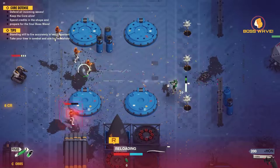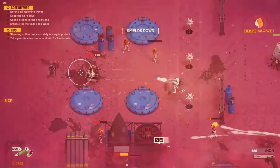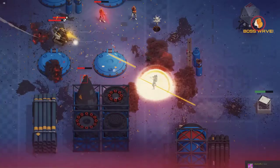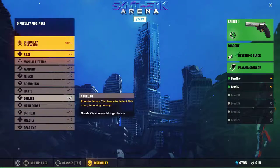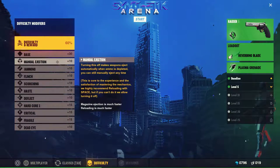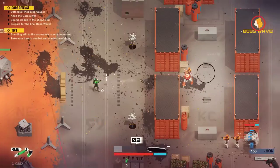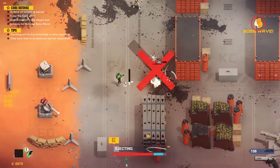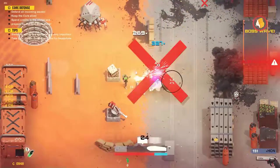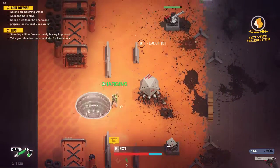There are ammo boxes too, which are really nice so you don't have to worry about picking ammo off enemies or getting lucky drops. You can clear all the waves including the boss wave and actually get time to stop and grab ammo — it doesn't rush you to go to the next wave. There's also a difficulty setting that adds more reward if you can handle it. I had to turn it all off because I'm terrible and don't have any buddies helping me. I think it would be a lot easier with friends, but I'm just trying to play it casually and figure it out.